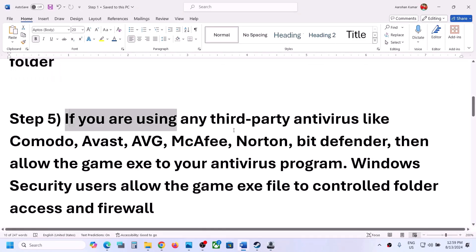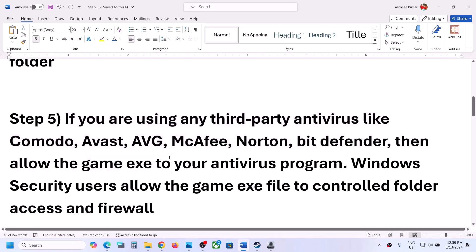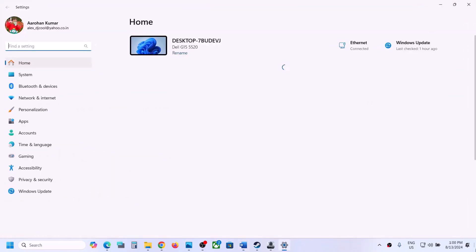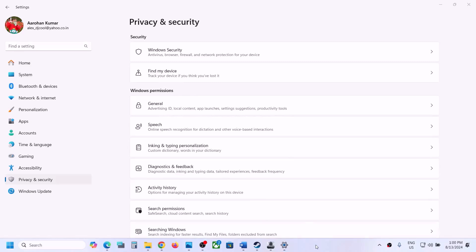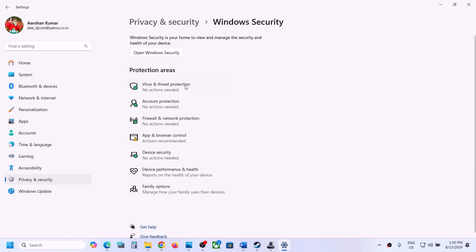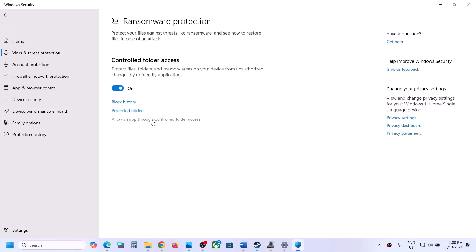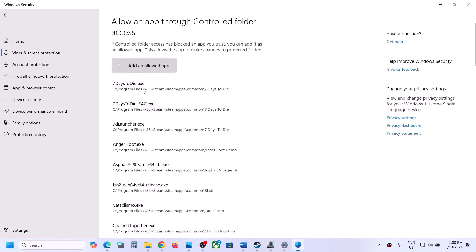The next step is to allow the game exe file in your antivirus program. If you are using any antivirus like Avast, Norton, Bitdefender, or McAfee, make sure to whitelist the game exe. If you are using Windows Security, open Windows Settings, go to Privacy and Security (in Windows 11) or Update and Security in Windows 10, then click Windows Security, then Virus and Threat Protection. Scroll down and click 'Manage ransomware protection,' then click 'Allow an app through controlled folder access' and click Yes to allow.